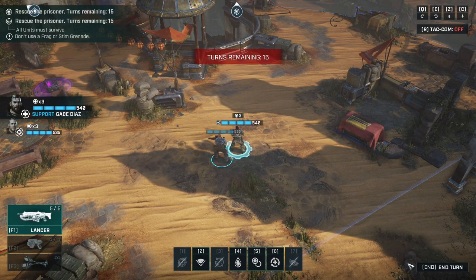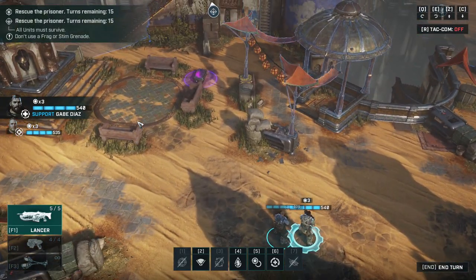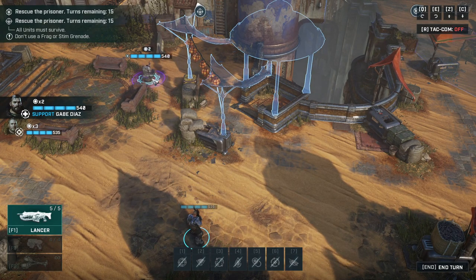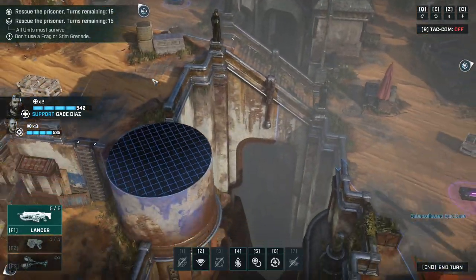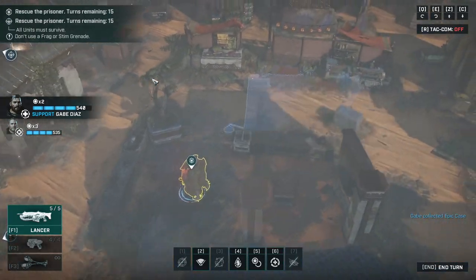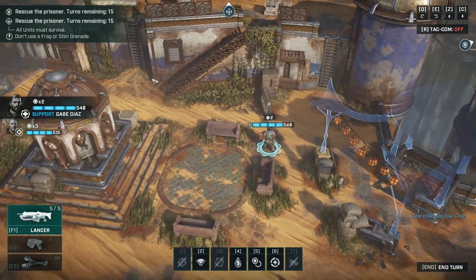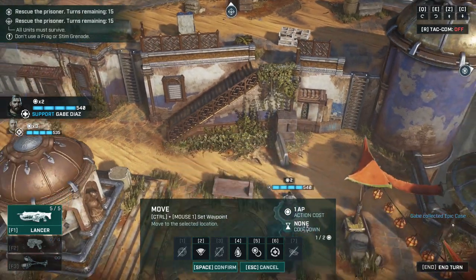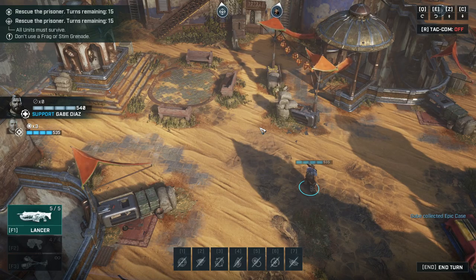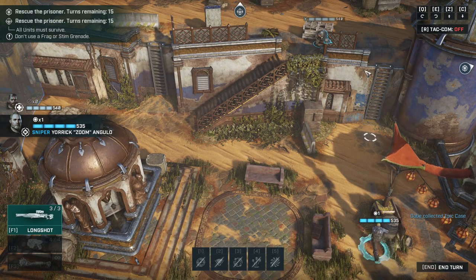Time to shred some grubs. I've got 15 turns to rescue. There's a Requisition crack over there and an Abit Crate there too. We can get up to here but I won't be able to do much — that's as far as I can go.